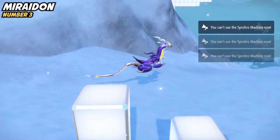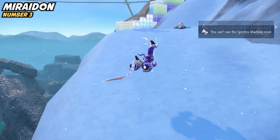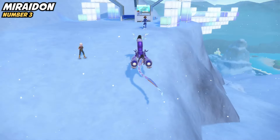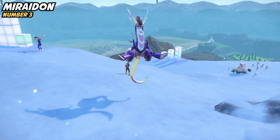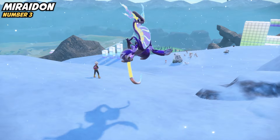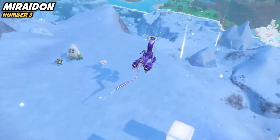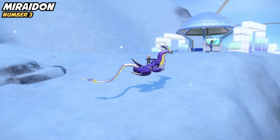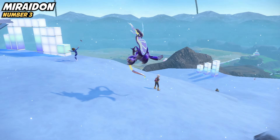Number three is Miraidon, the third most used restricted legendary Pokemon in the format so far. It's basically the special attacking counterpart to Koraidon — where Koraidon summons sunlight and gets an attack boost, Miraidon summons Electric Terrain and gets a special attack boost. Its stats are basically the same but more specially oriented: 135 special attack, 135 speed, and it hits really hard. Dragon and Electric is also a really solid typing, and both complement each other pretty solidly.